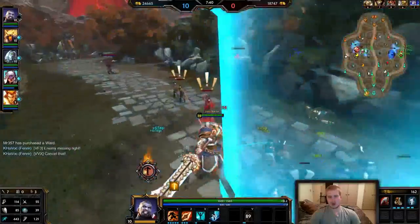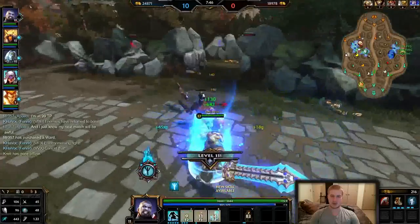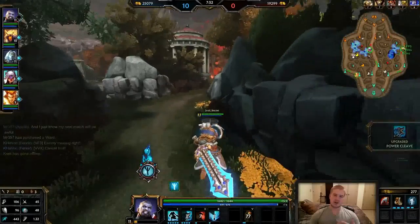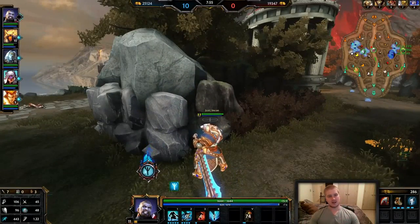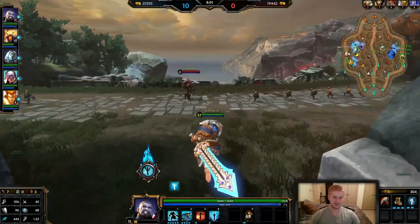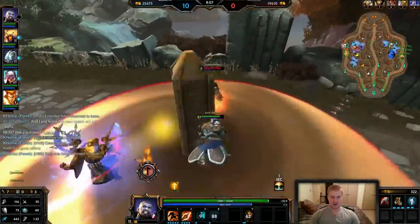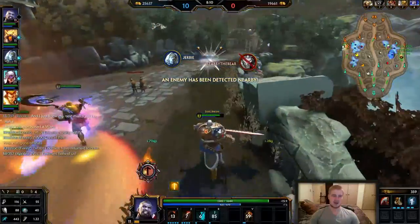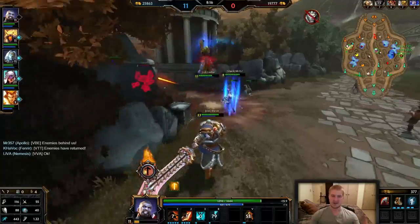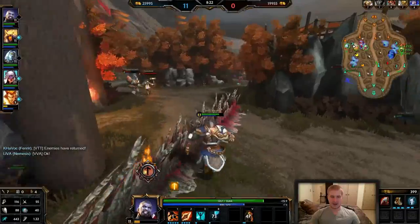At this point I can essentially 1v1 anybody on the map, maybe even 2v1 as the support because of this very aggressive build. A little tip: don't necessarily clear the hallway with Power Cleave — just clear a little bit at the end when you're down to two or three minions, then use your heal to get back to full. This Anhur has no choice but to jump away from me, and I just follow him up. He can't get away no matter what — if he doesn't jump I use my Fearless combo; if he jumps I ultimately use it on him anyway.